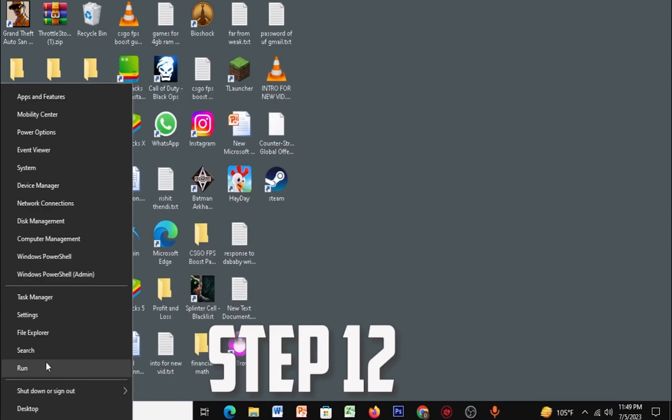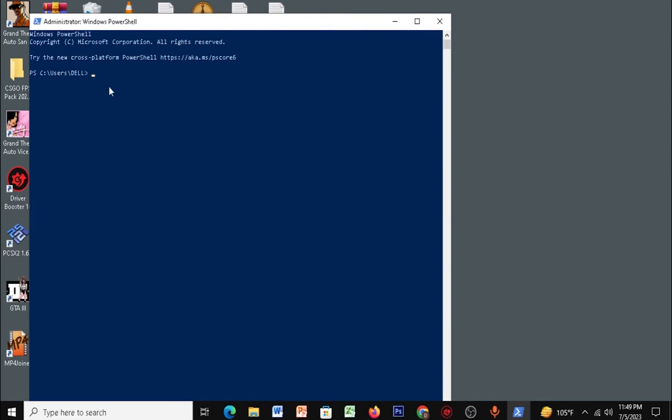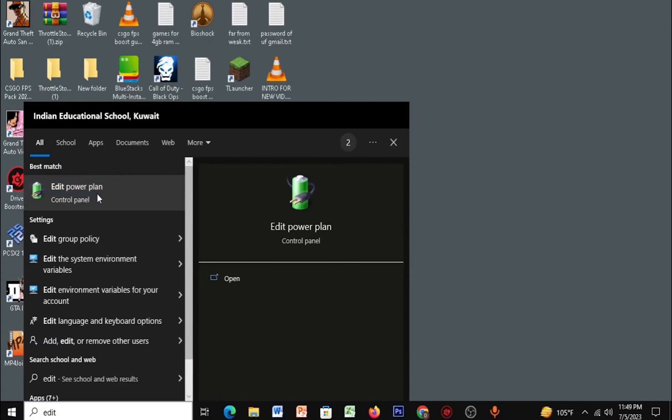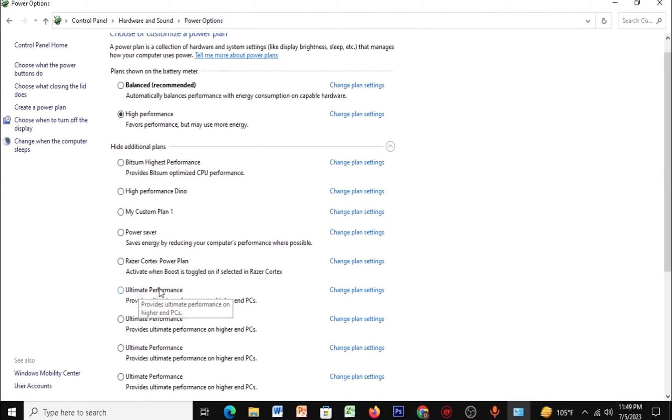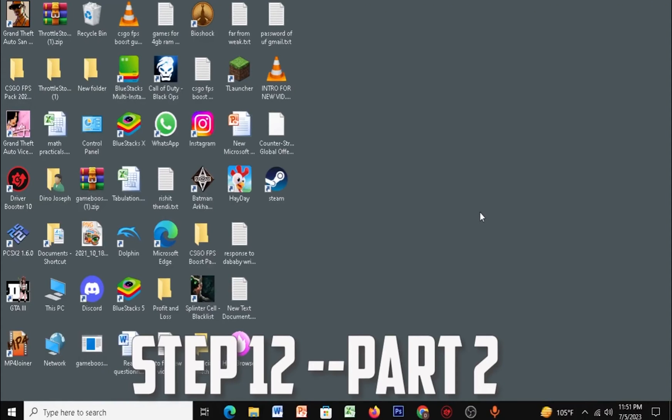Right-click Start and open Windows PowerShell as Admin. Paste the command I've given in the description and press Enter — you'll see that the Ultimate Performance power plan has been created. Go to Start, type in 'Edit Power Plan,' open it, click on Power Options, and select Ultimate Performance.